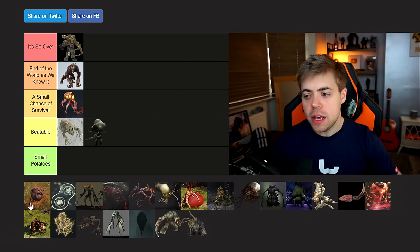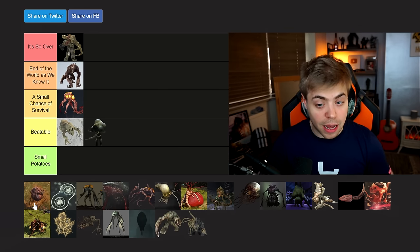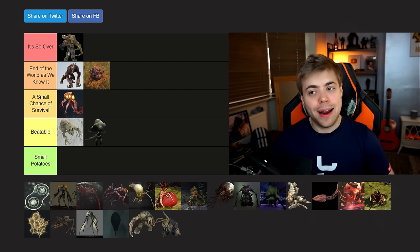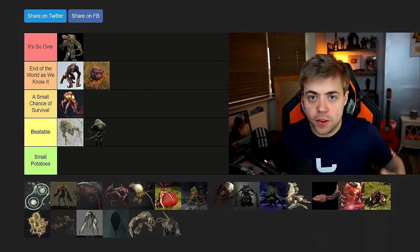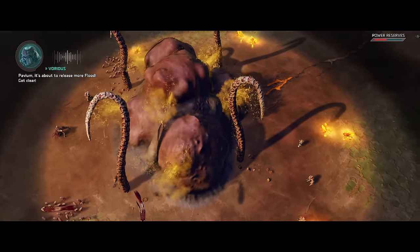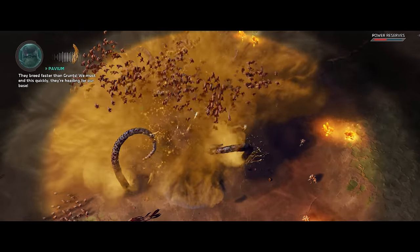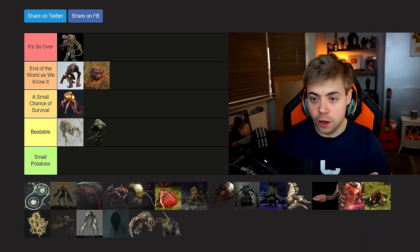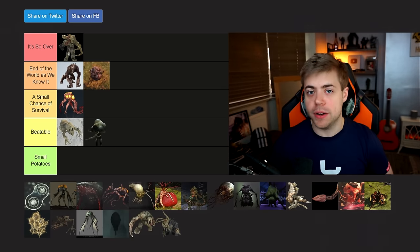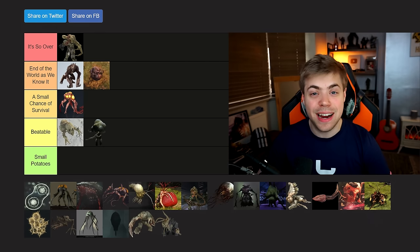The Flood Bursters from Halo Wars 2 are basically subterranean carrier forms, but a lot bigger than a regular carrier form. These guys are going in end of the world as we know it, because unless a planet is actively using seismic scanners to detect things underground, you're not going to have any idea these things are coming. Before you know it, you're going to have a ton of infection forms bursting out right beneath you. They're one of the most lethal forms of Flood and one of the only carrier forms that is actually genuinely hard to circumvent.